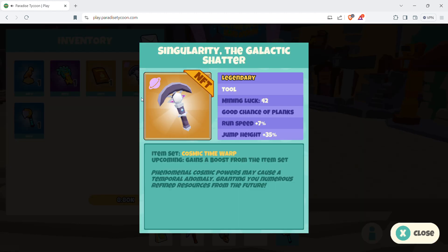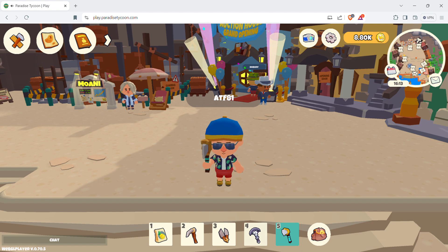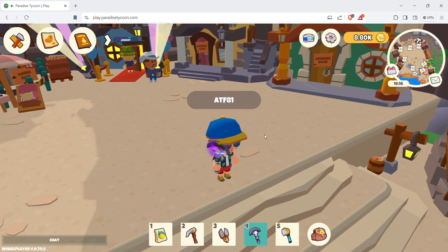There it is — it becomes an NFT. This is the 'Galactic Shatter' legendary tool. Mining luck is 42%, good chance of planks which I need, run speed is plus 7%, and jump height speed is plus 35%. These stats will factor into the game's mini-games. The item set is 'Cosmic Time Warp' with upcoming gains a boost. I can now add this to my hotbar tab — I've got my first in-game NFT.